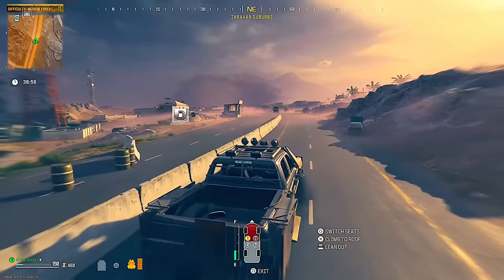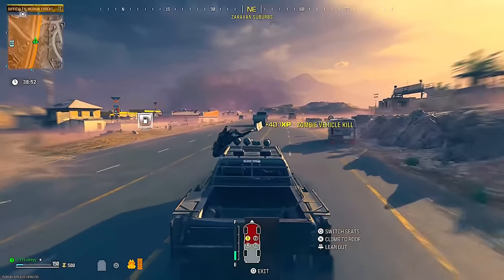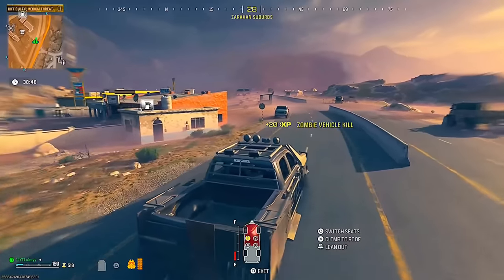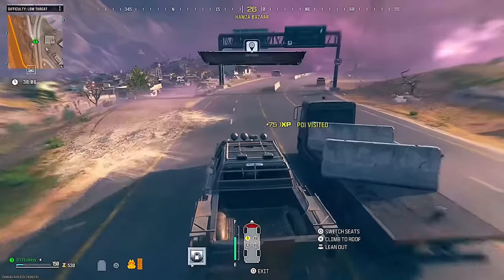The first thing you want to do is get yourself a vehicle and make sure it has a lot of petrol, because you might need to drive around for quite a while. What you want to do is simply drive around on the roads that basically go around the level 1 and level 2 zones.